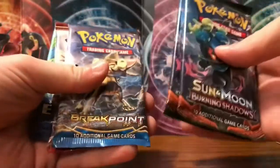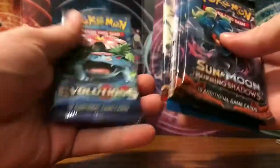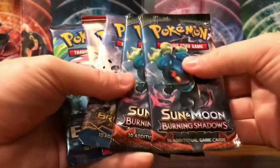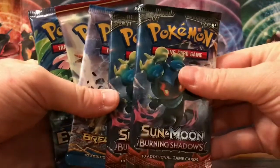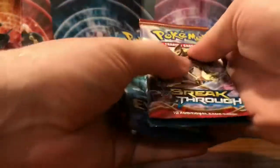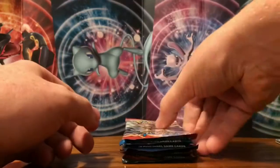We have our five packs: it comes with a Burning Shadows, two Burning Shadows, a Breakpoint, a Breakthrough, and Evolutions. Three of these just got rotated out — they're from the XY series — but we still have our two Burning Shadows, where we could get that hyper rare Charizard. We're going to put them to the back and open the others first, starting with the Breakpoint pack.